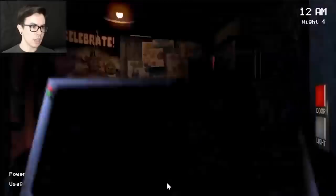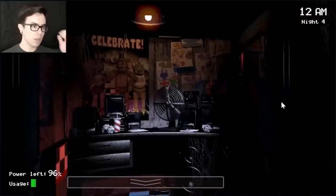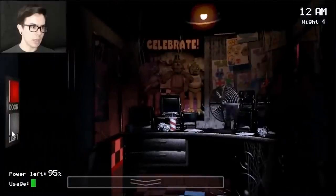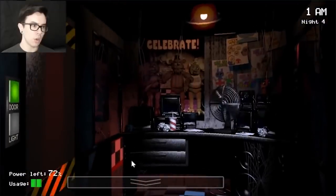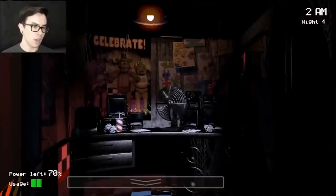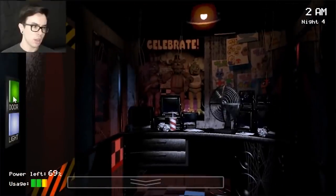The Bullies constantly move around during the night and approach your office, forcing you to keep track of them and close doors when necessary. Foxy, on the other hand, acts a little more chilled slash aggressive. He spends most of his time in Pirate's Cove, only leaving to slam into your office door at max speed. The trigger for this is poor camera usage — the less you use the camera to keep him in place, the more he inches off the stage, and if he escapes, you only have a short amount of time to close the door and force him to run back.